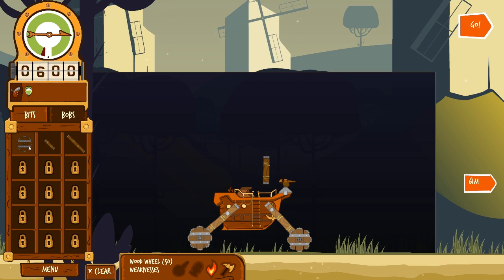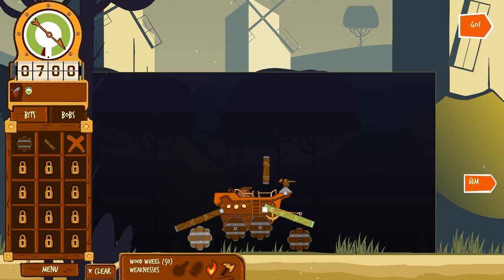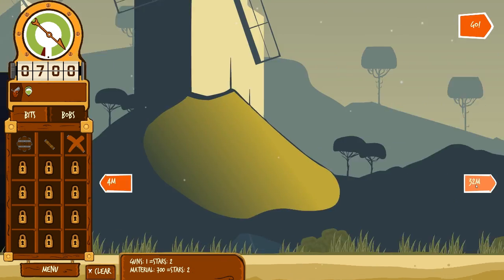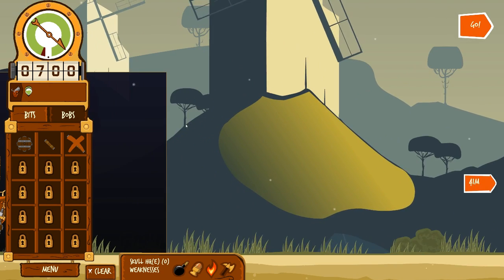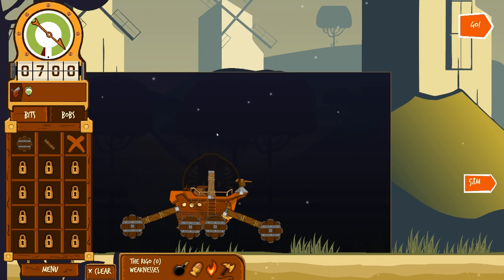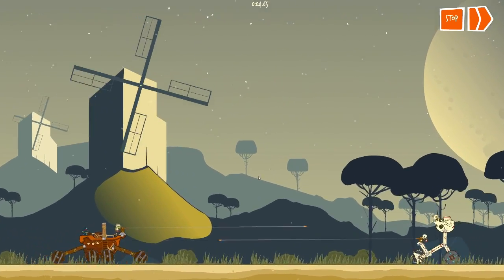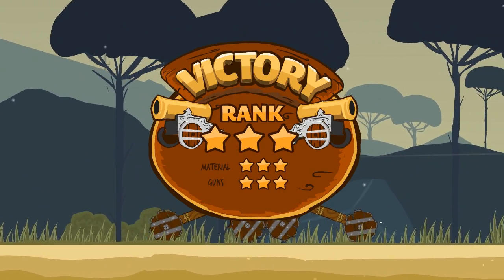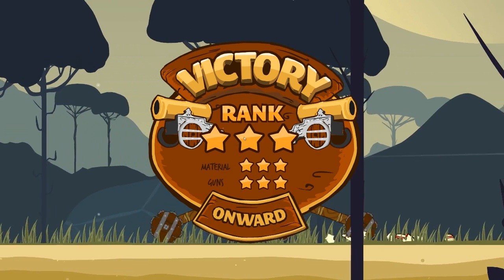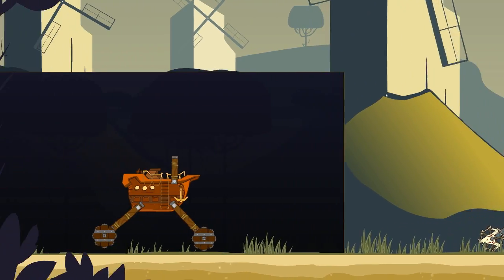We can build another wheel - maybe it'll give us some speed. We could put it there and have a four-wheeled monstrosity. Let's press go! We can actually look at the enemy's rig - they've got a guy with a turret at the front, two wheels, and a guy up back who calls the shots. Let's press go and see how our tank fares. Look at those four wheels spinning - extra speed! Victory! Three stars for material, three stars for guns, rank three stars - onwards!